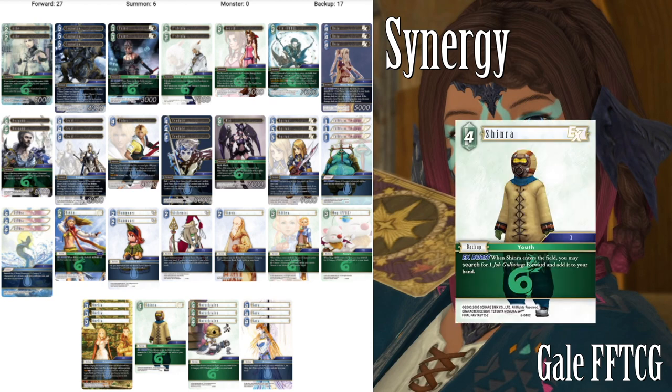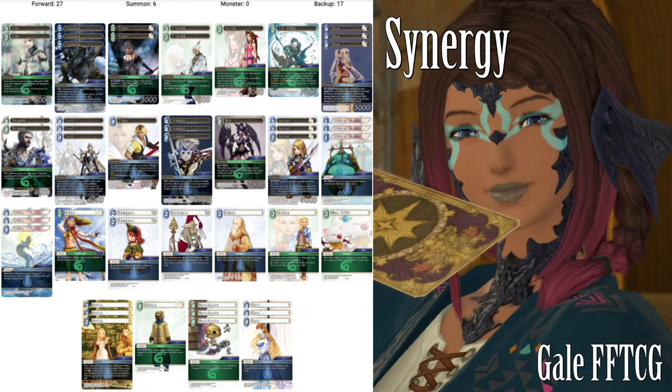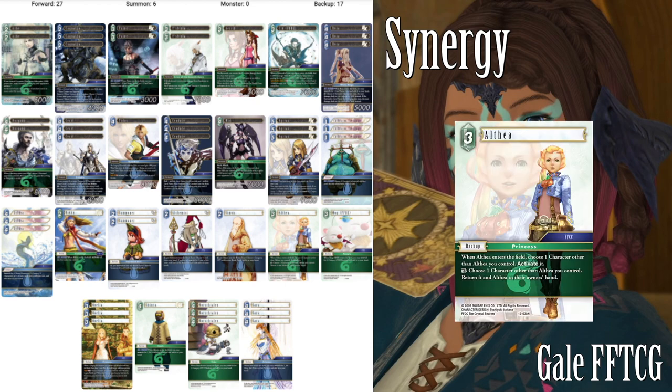We have one copy of Shinra which searches for a job goal wings, so this can be either the 2CP Riku or the 3CP Pain to search the Riku if we really want to get two backups on a turn — if we have Dorgan down, so much the better. Althea is one of the most important cards in this list and that holds 100% true. It's a 3CP princess so you can also search it off of Sarah. FFCC, so we can search it off Norshtallen. When it enters the field we choose a character other than Althea and activate it. We can tap and choose another character other than Althea that we control, return it and Althea to its owner's hand — basically we can loop our backups and start going off with Dorgan. One of the most important cards in the deck.